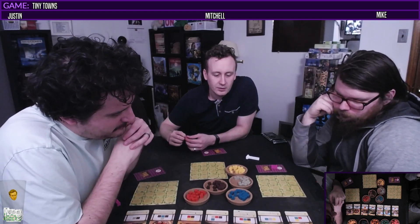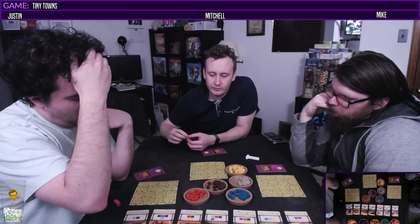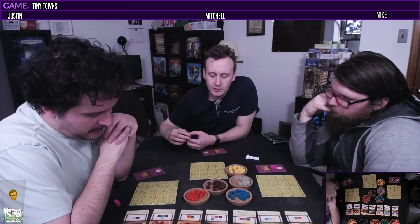Hello everybody and welcome to another game of Tiny Towns. Today we have the cottage, worth three points if it's fed. The inn, three points if not in a row or column with another inn. The bank, four points — apparently scary. When constructed, place a resource on this building that is not on another bank in your town. As master builder you can no longer name that resource. The cloister gives one point for each cloister in a corner of your town. The granary feeds all buildings in the eight squares surrounding it. The theater gives one point for each other unique building type in the same row and column. And the shed, one point, may be constructed on any empty square in your town.